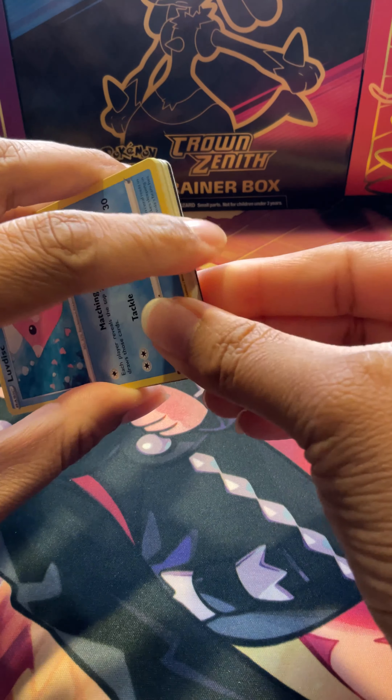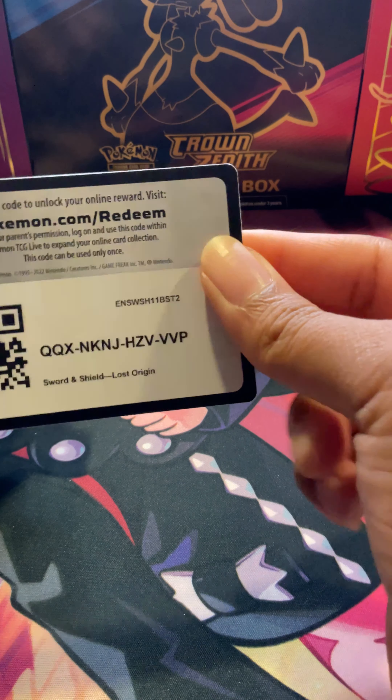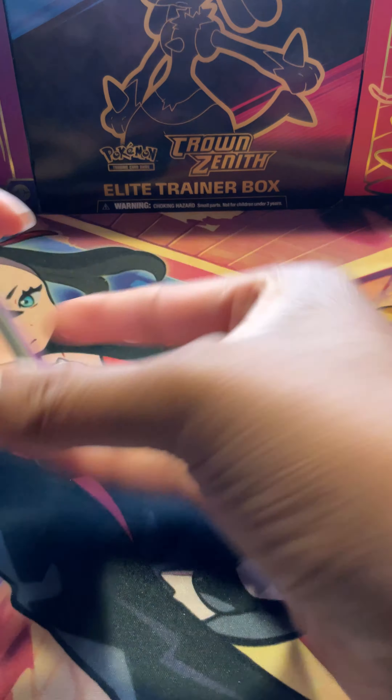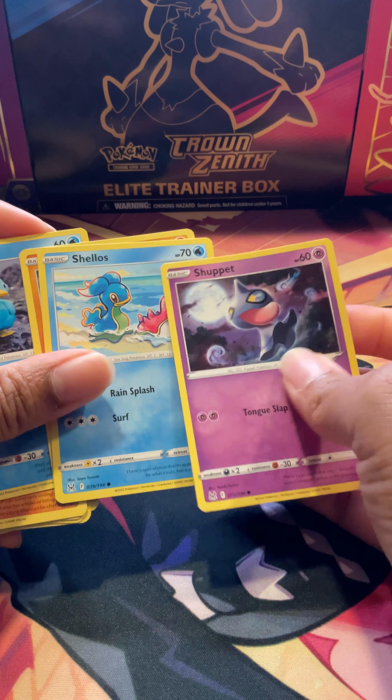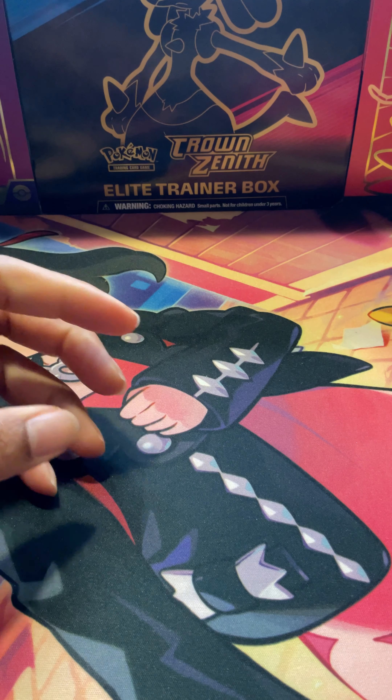Two for two — let's see what we got, never this lucky. Another white background. Three white backgrounds in a row! We got Mawile and Magcargo — nothing fancy there, our first non-Trainer Gallery.